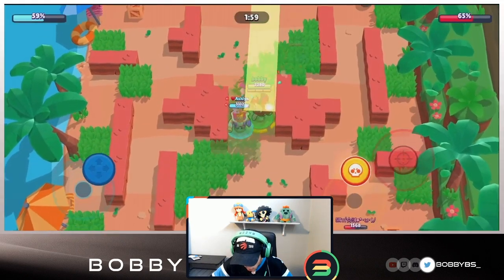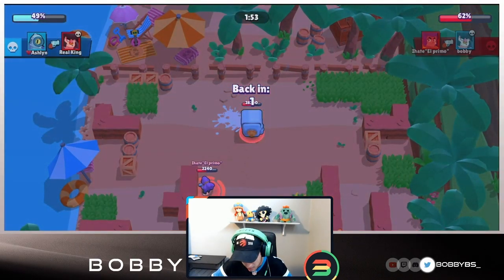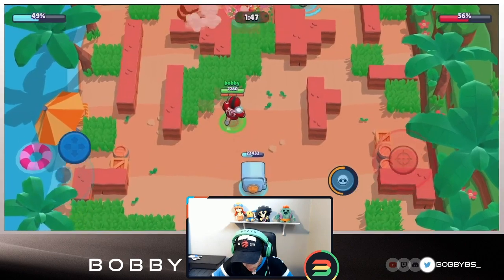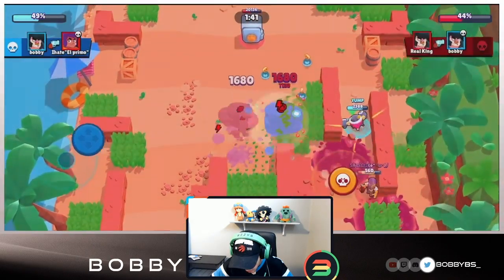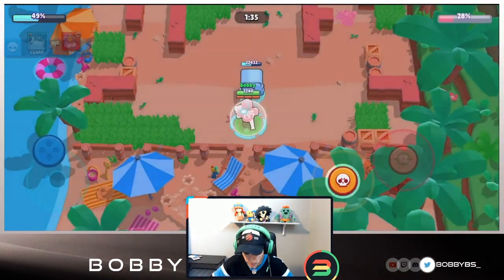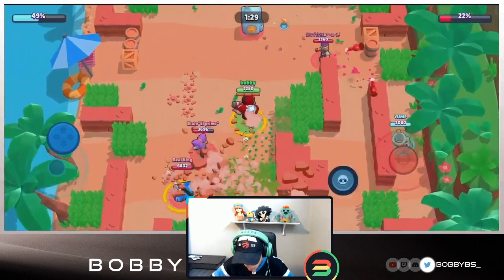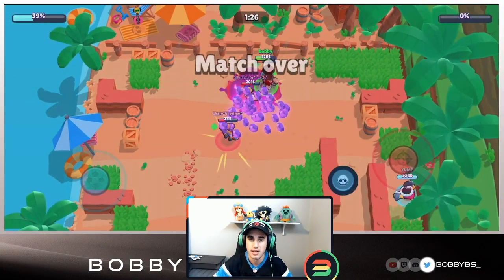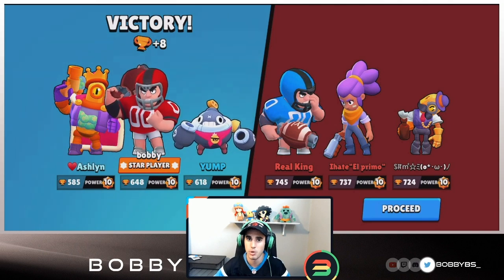We're able to juke that shot and we're right beside the safe. Ashlynn's gonna get that super off on the safe, but somehow they've actually done more safe damage than we did - a little bit surprising. We went right into a Shelley while she had super - pretty big GG. But we're moving up, only 45 seconds into the game with so much damage already done. We're able to pick up the kill on the Shelley. Yump takes out their thrower, we go straight onto the safe, Ashlynn uses her super, and that ends the game.